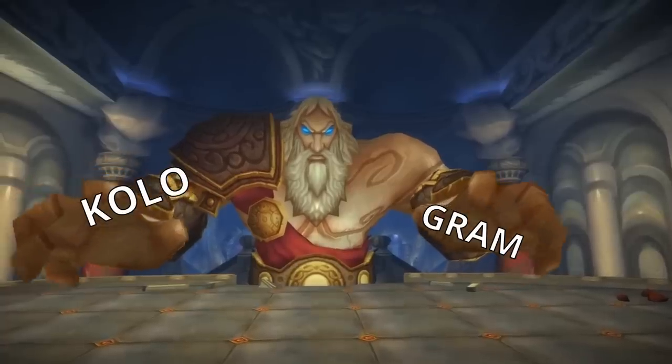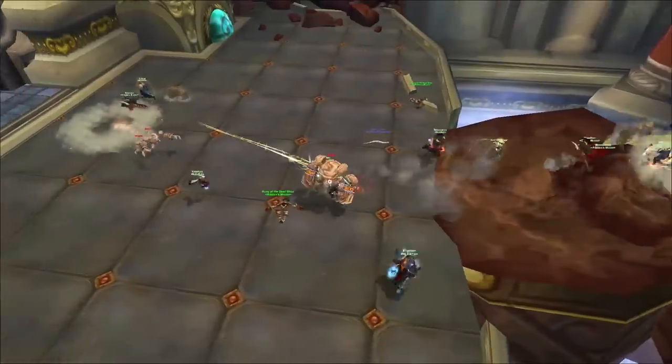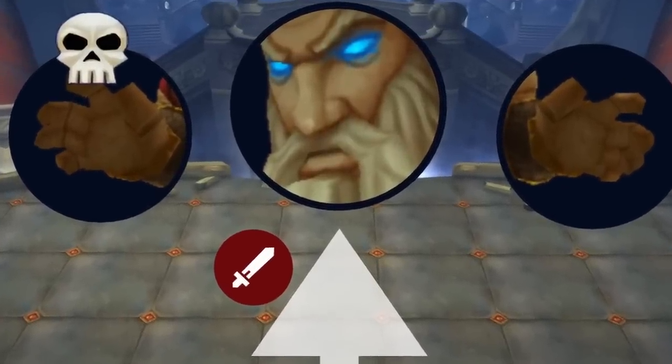Colgarn: everyone forgets this every week, but the rumble adds that spawn after the fight's over just take a while to arrive, so just heal the person they're hitting and don't actually kill them — they explode when they die and could kill somebody. Also, Colgarn and his arms share the same hitbox, so just target an arm and face Colgarn.